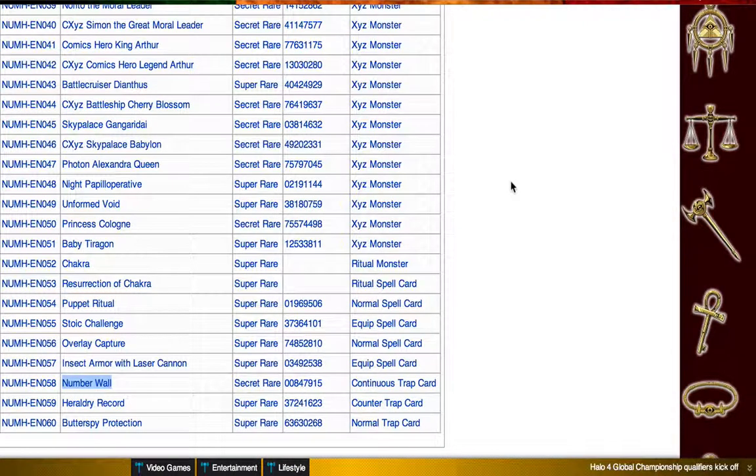If you guys enjoyed the video, tell me what you think the best card in the set is. I'm going to go with Master of Blades, just because Crazy Box is a combo card. Master of Blades is the best card in the set but it's now worth 40 bucks. And of course you can now basically make a deck all around normal monsters. I hope you guys enjoyed — comment and subscribe for more videos.